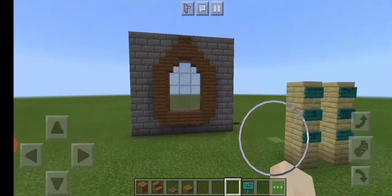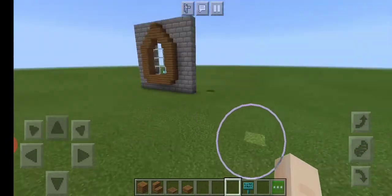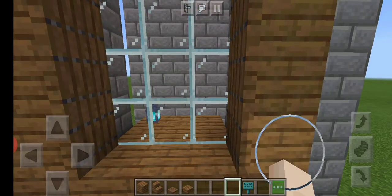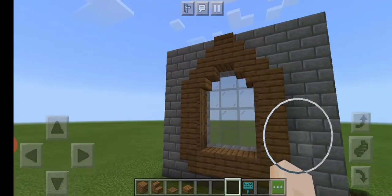On the inside, you could add a windowsill with a lantern like we did over here. And in my opinion, grey glass works better with this.